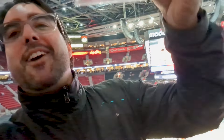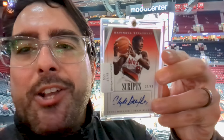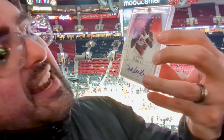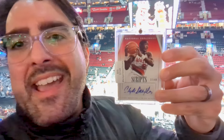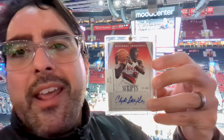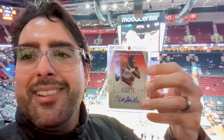The next card we're going to reveal is a 2014-2015 National Treasures Clyde Drexler autograph. It is a sticker autograph, which is a little unusual for National Treasures, but still an awesome card. This one we got from Nick — we're going to pop his information on the screen. We got it for $40, down from $50. Number to 49. This guy is an All-Star, Hall of Famer, Clyde Drexler — just a legend for the Portland Trailblazers. Hopefully he gives us some good luck for tonight's game.